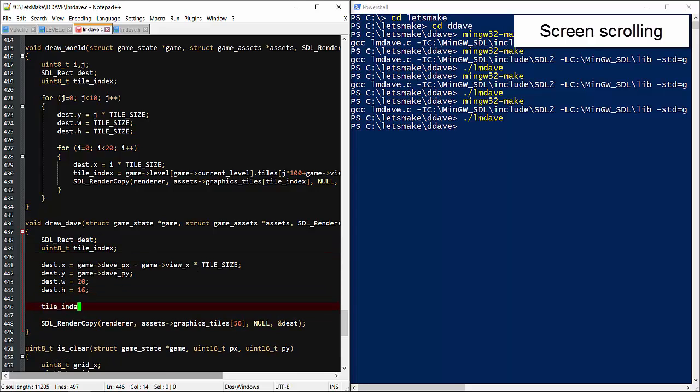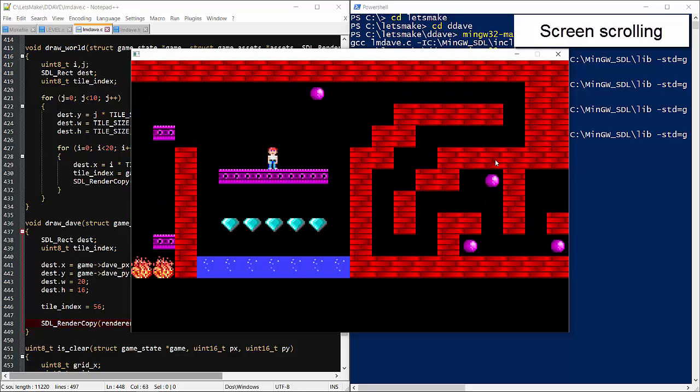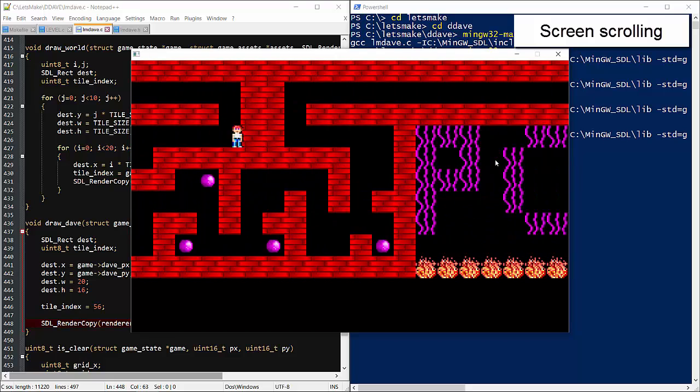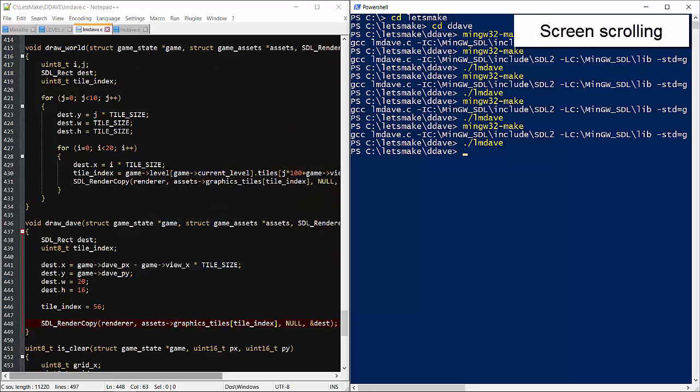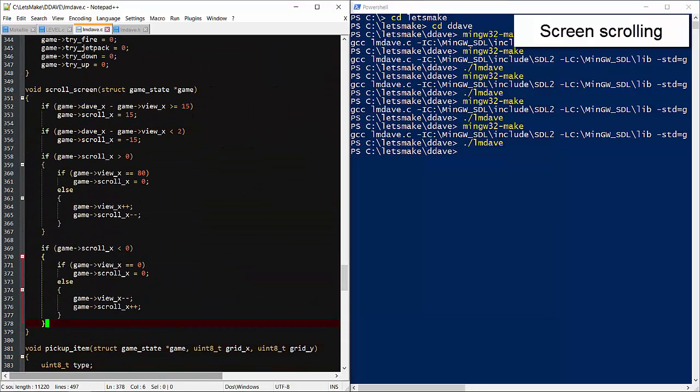I'll also make a variable out of this tile index since we'll be animating at some point soon. It's sort of working but it's a little erratic — let me double check that boundary. It's a little too wide; this should be 18 not 15. It's forcing more scrolling than necessary.